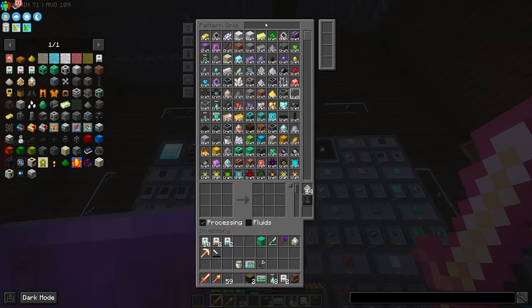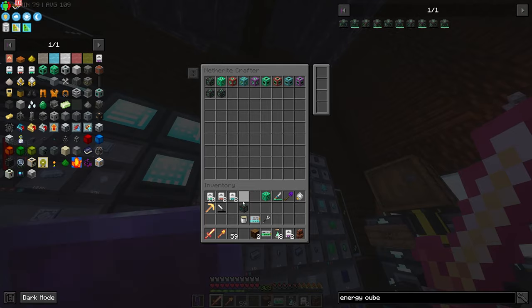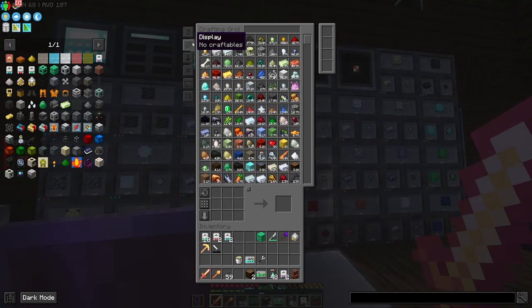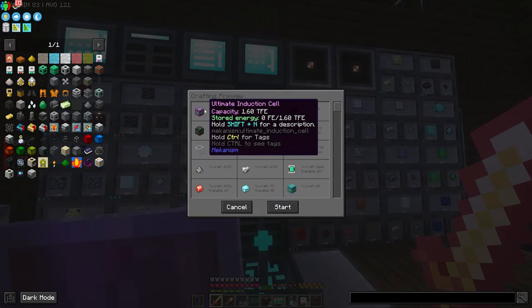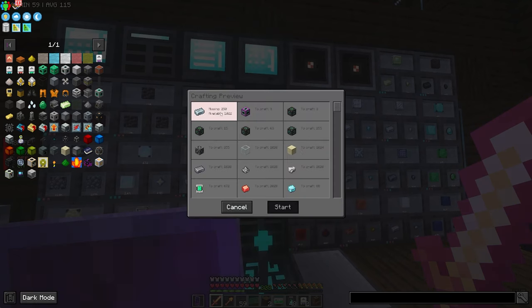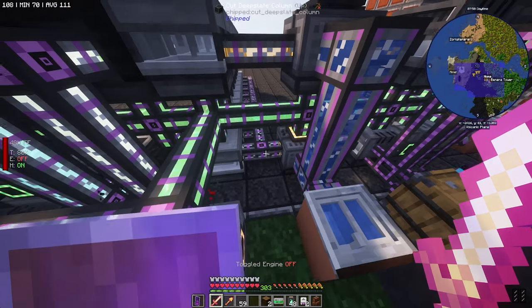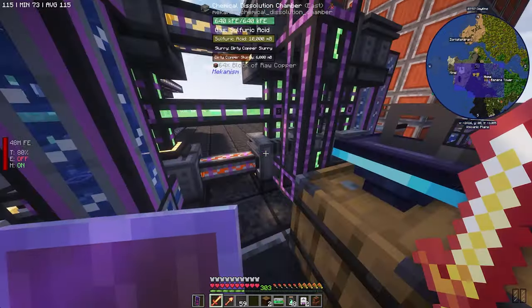We'll toss those in there and do the thing. We'll go into here and craft six induction cells, then set three induction providers. We're actually missing osmium — interesting. We're going to run out of osmium. There's so much slurry in here, and uranium is actually going down. There's so much copper in it.